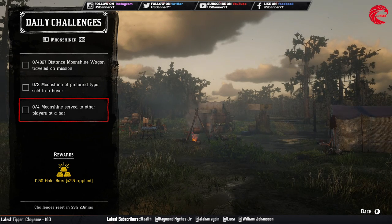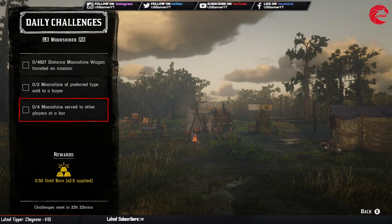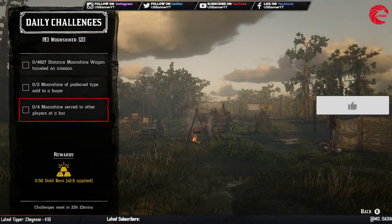After that you have to serve moonshine to 4 other players at a bar. Go to any moonshine bar and serve the moonshine to other players 4 times and it will count.